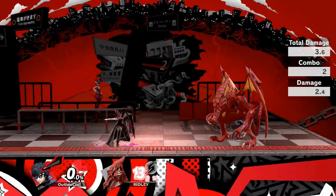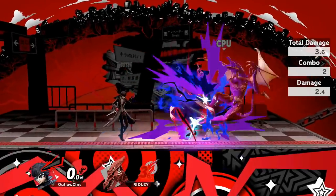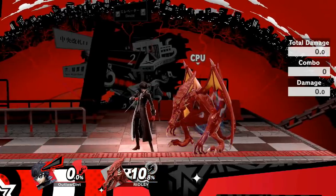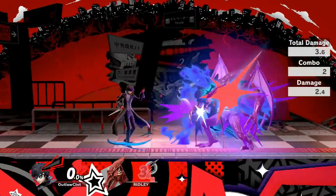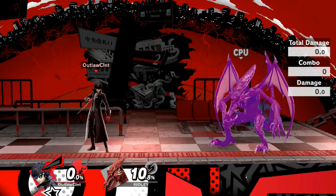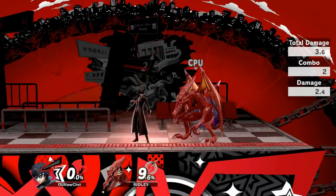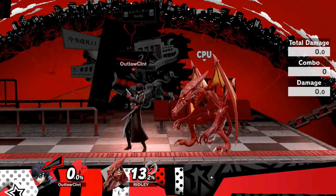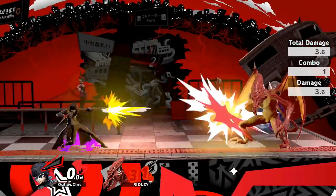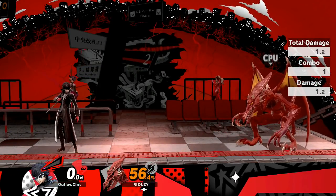Joker's side special, known as Eiha, will shoot a small red flame towards the opponent. Although it only does 3.6% damage on hit, it will slowly rack up over time with 1.2% damage every second for the next 8 seconds — adding up to a nice 12% total. Be careful when using it because it has a ton of end lag, and small opponents or those crouching with a small enough hurtbox can go straight under it if they're too close. Keep in mind that Joker can still freely move while they're taking the damage over time.